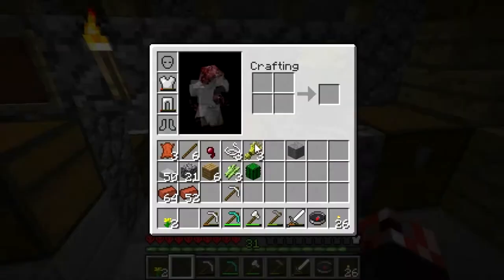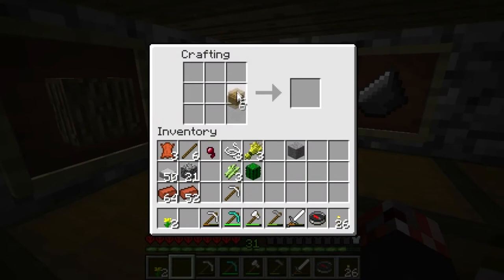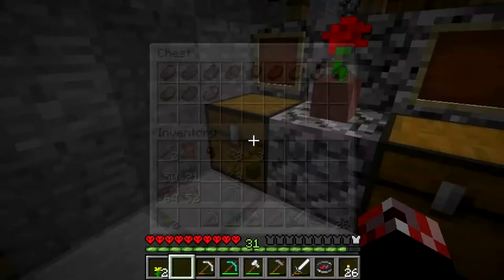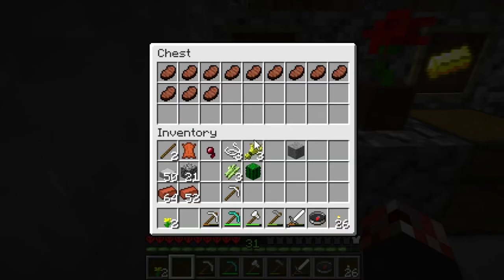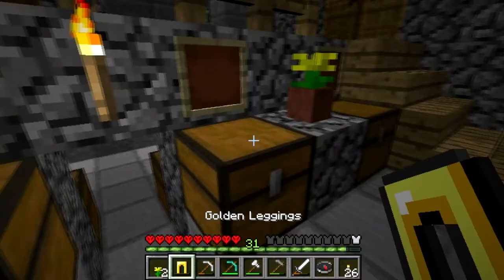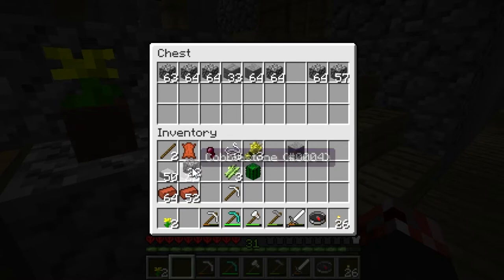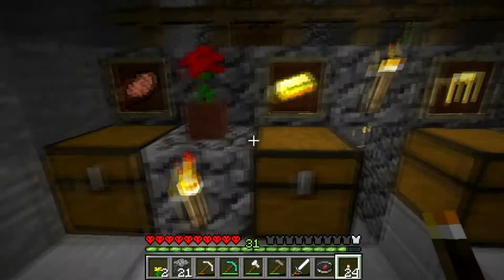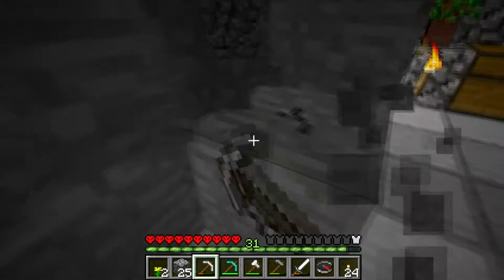We'll have an item frame there, one there, and we need two more. Let's just go ahead and rectify this — we're going to make two more item frames. Running out of leather. Good thing that mobs can spawn infinitely — though they do despawn, that's the only bad thing, so making an animal farm would be kind of stupid. Let's put a gold ingot in there. And in this one we'll put a bit of cobblestone. Guys, you've got to admit that looks really cool — there are flower pots and item frames everywhere. It's looking so beautiful right now, it makes me want to cry with happiness.